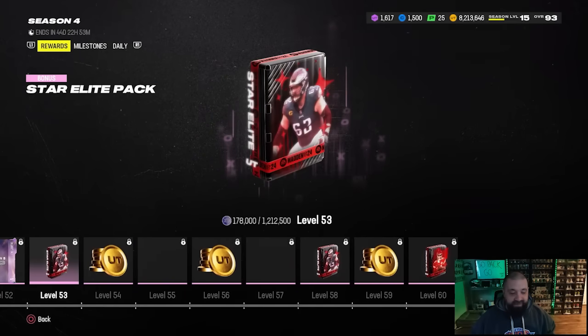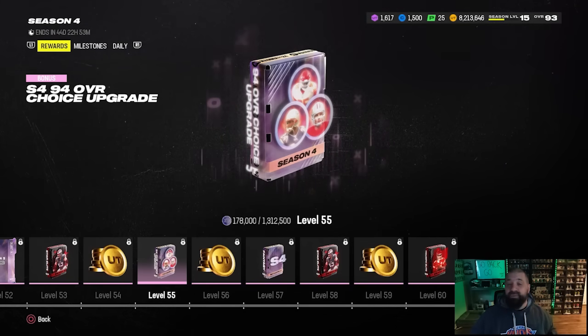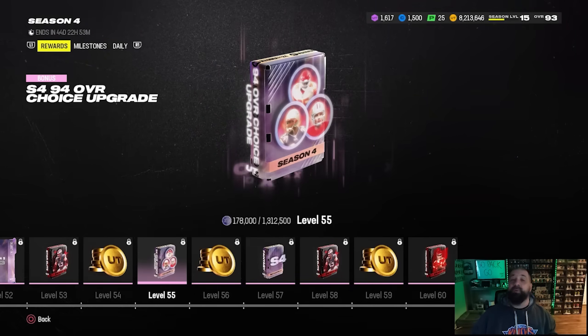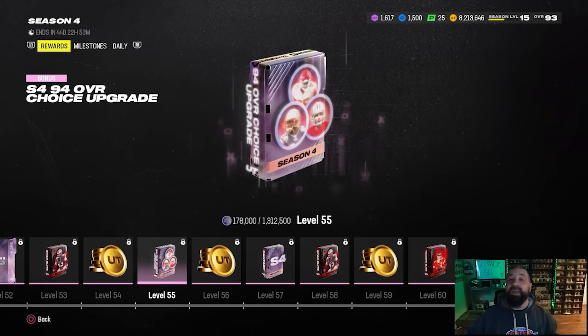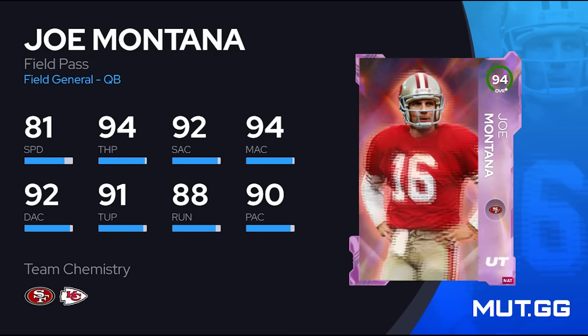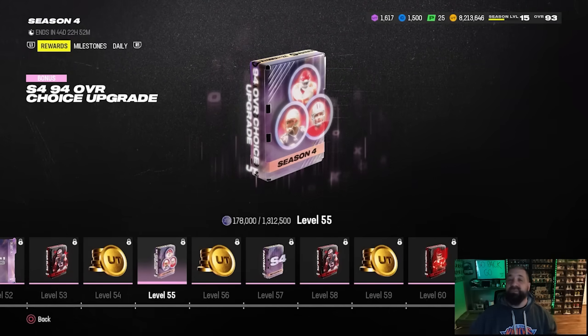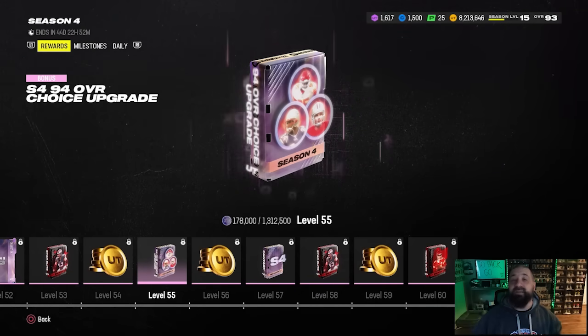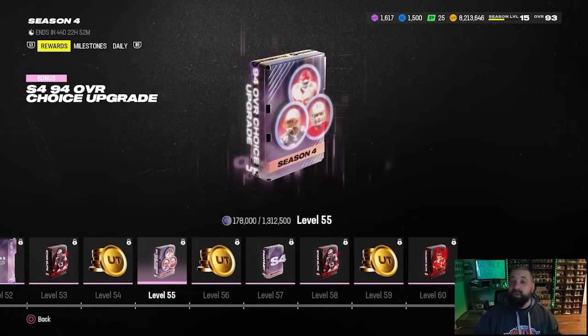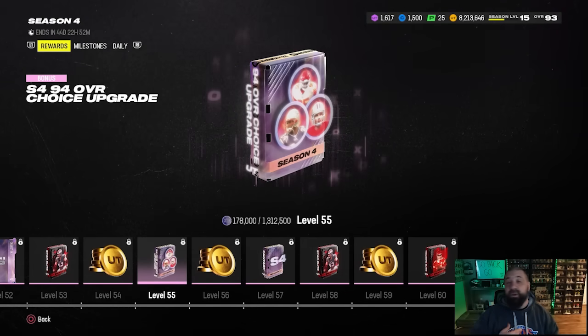At level 55 you get an upgrade token that will take one of those three players of your choice up to a 94 overall - and this should have come earlier in the field pass in my opinion. You shouldn't have to decide between the three players, but that's what it is. My recommendation is going to be the Chris Jones card. We get tons of quarterbacks and cornerbacks throughout the year with different promos, whereas defensive tackle isn't a position people tend to spend coins on. He gets Inside Stuff for one AP, making him good depth or a starter on your defensive line.